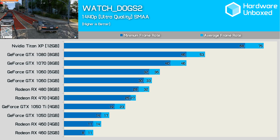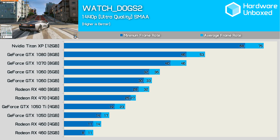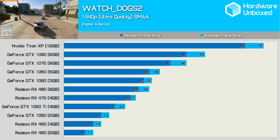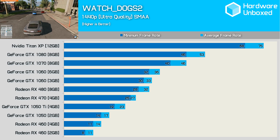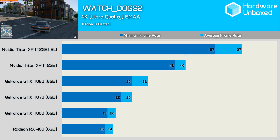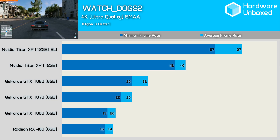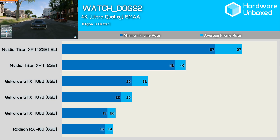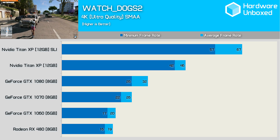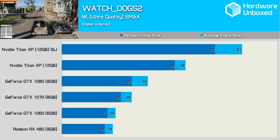Even the mighty GTX 1080 can't average 60 FPS at 1440p and at times was found rendering just 46 FPS. Gamers wanting to push over 60 FPS at 1440p will require a Titan XP — yeah, that's gonna go over well. The Titan XP was only able to average 46 FPS at 4K, and it costs at least $1,200 US. Still, if you have $2,400 US lying around then it is possible to push over 60 FPS. For GTX 1080 owners, stick to 1440p, and even then the experience is less than desirable.